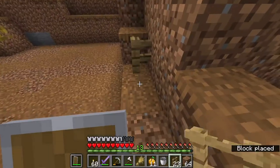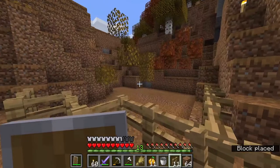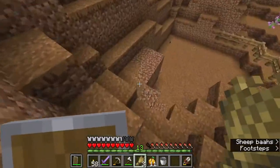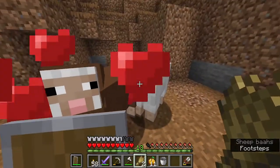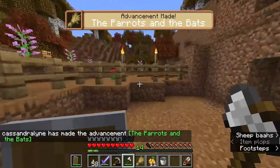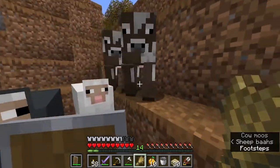I'd like to get some sheep and some cows, and start working on an enchantment table — all that very necessary stuff in any Minecraft server, hardcore world, SMP survival. I got myself my first set of sheepies and we breed them. I found a double stack — two cows and two sheep that I brought back with me. Now we've got a decent start of some animals.